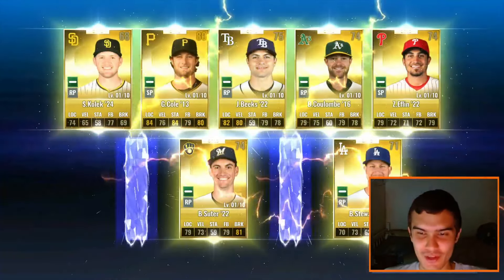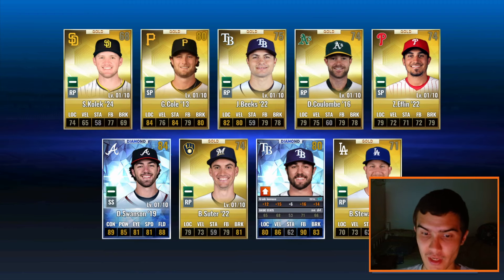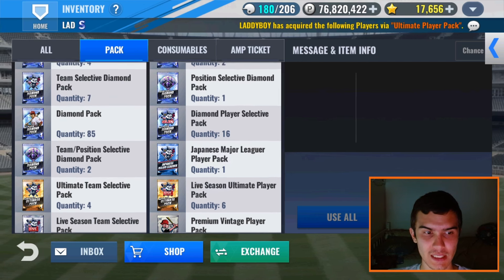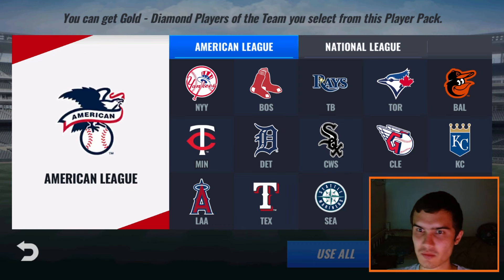I'm guessing we get 2 — and I am almost flawless with this. 2 diamonds! Can any of them be a Dodger? Nope, we get a Dansby Swanson, Atlanta Braves, 70 base overall. And then a JP Fireheizen 2021 — he was really good, pretty hyped up in Tampa, but I think he just phased out over time.